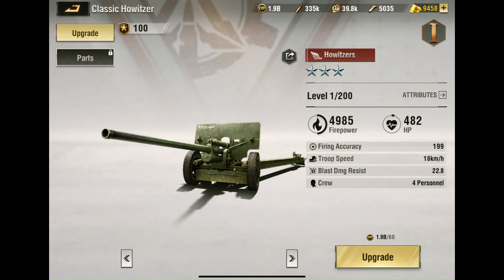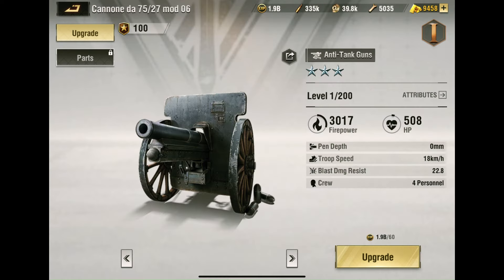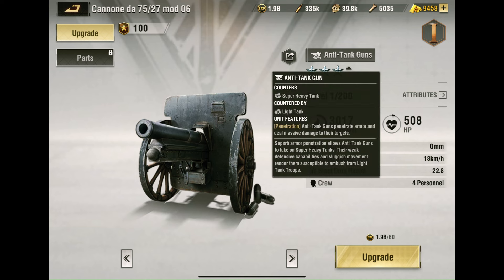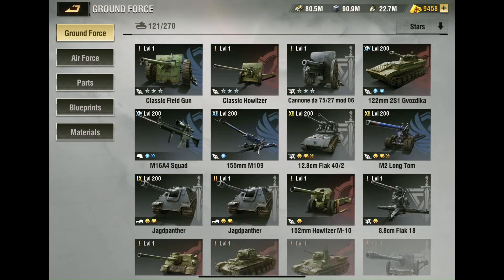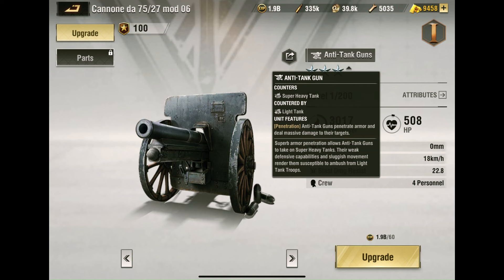The anti-tank gun has a different unit feature: Penetration — the anti-tank gun penetrates armor and deals massive damage to its targets, making it very effective against super heavy tanks. As you can see, it counters super heavy tanks but is countered by light tanks. All artilleries can be countered by light tanks and rocket launchers, but that will be for another video.